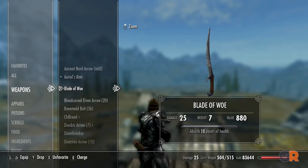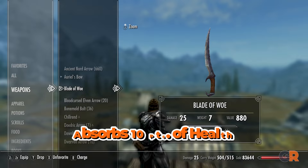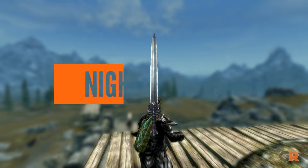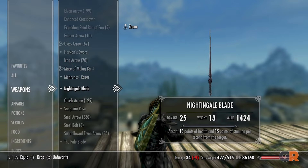Our next dagger is Blade of Woe. This weapon is acquired via the With Friends Like These quest, part of the Dark Brotherhood questline. Blade of Woe has the special ability to absorb 10 points of health from an opponent with every strike, making it a great option in your arsenal.